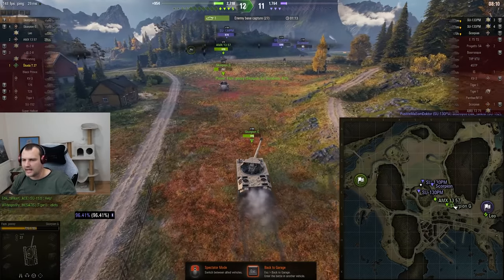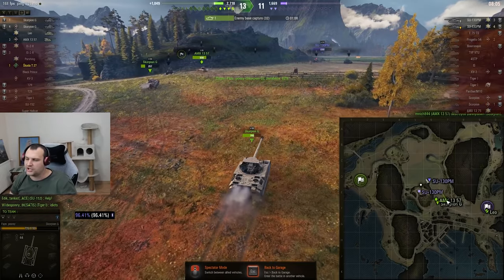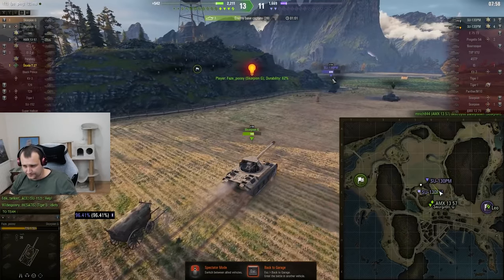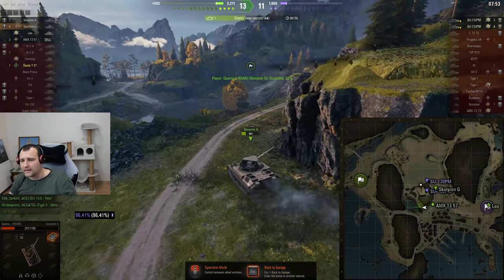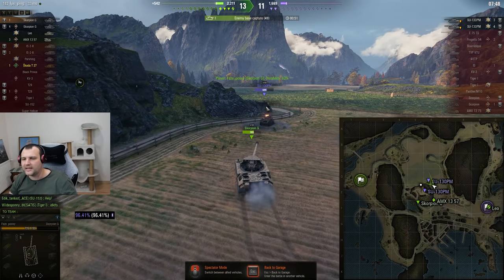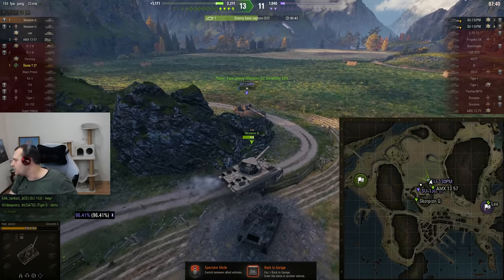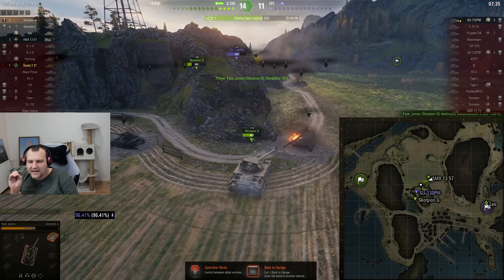Our Scorpion G is saying 'aha' — soon we are going to figure out who is the better Scorpion: the Russian version, which is Sue 130 PM, or the Scorpion G. Our Scorpion is making pressure because he is not down to one-shottable. Our Leo is capping the base. One Scorpion is flanking and another Scorpion is peeking. Our Scorpion had high explosives loaded and the enemy Sue is done.